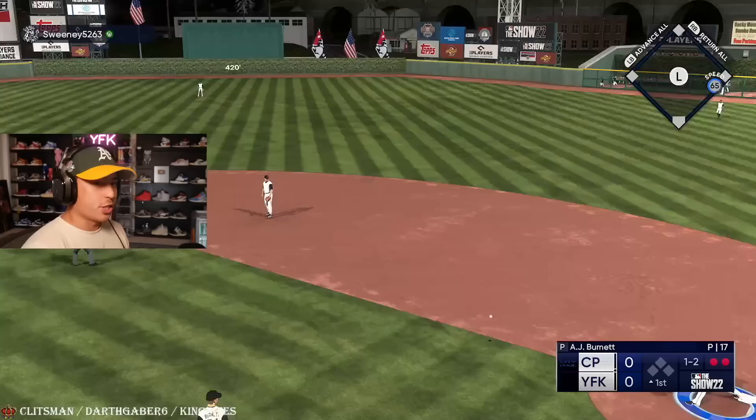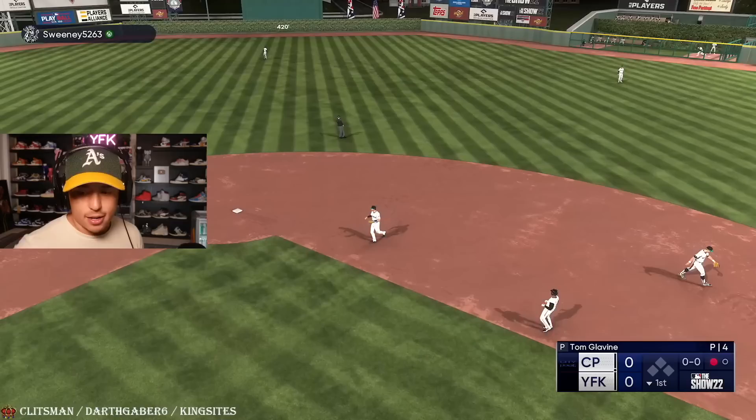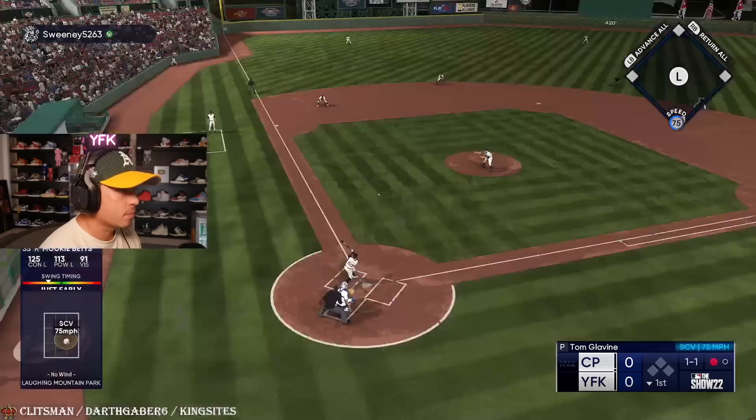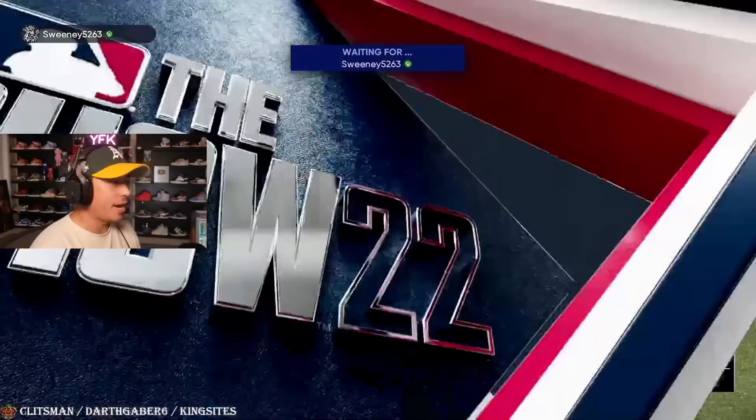Out-of-position double plays are money. First inning Mookie — come on baby, you know how this goes. Why is it every time? It is unbelievable. It is actually unbelievable. I don't know how that man consistently goes deep every single time in the first inning.